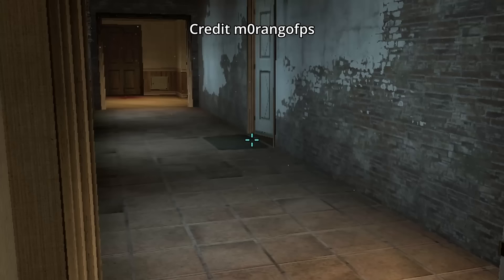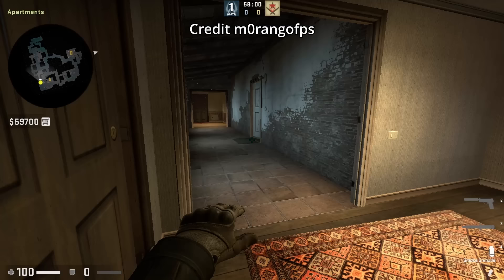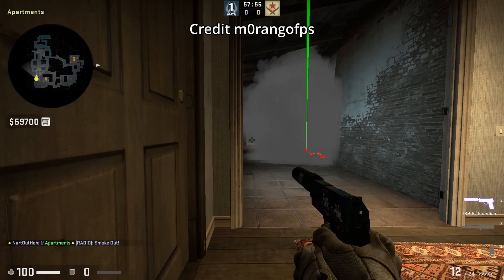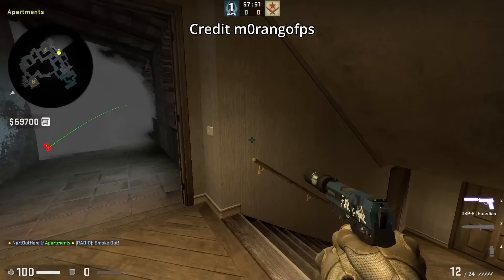Here's a nice one-way smoke submitted from Morango FPS: stand in the corner of apartments, aim at this part of the rug, then left click throw. The smoke goes into the door and leaves a gap on the left where you can spy if anyone comes up from stairs. Make sure to join my Discord to share your tricks and tips if you want to be featured in my videos — link is below in the description.